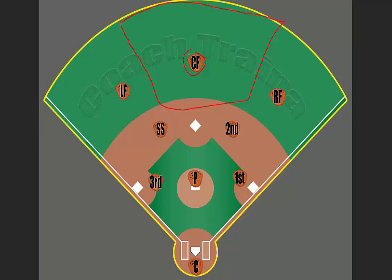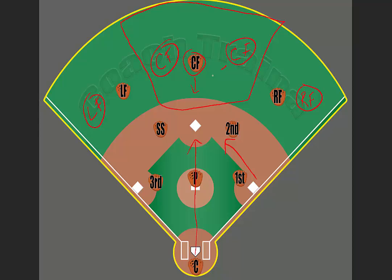Another area the center fielder needs to handle is getting into position to back up the throw from the catcher if someone is trying to steal. The center fielder would just have to move up a little bit to field the throw in case it gets past the second baseman or the shortstop, whoever's covering. Depending on our alignment — whether the center fielder is cheating to the left field side or the right field side — no matter where you are, the center fielder needs to get into place to back up the steal throw.